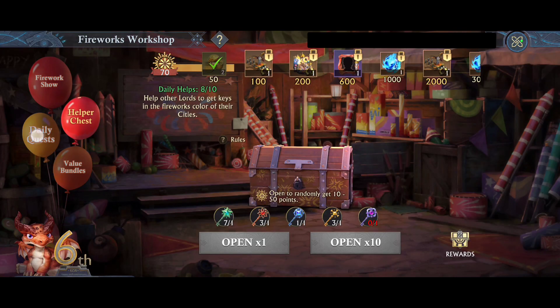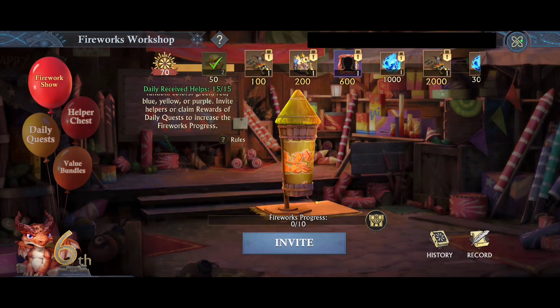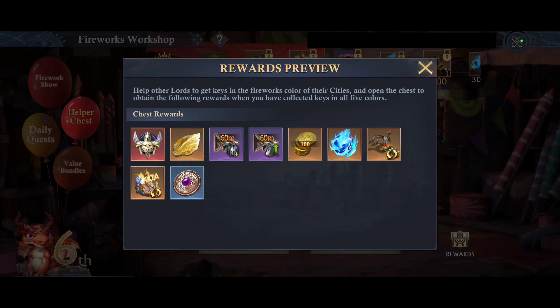Once you have collected from the daily quests or from the helps for your fireworks and you've opened those chests from your bag, you will obtain random key colors. I currently do not have a purple key so I can't show you the actual opening of a chest, but here are the rewards that you could potentially get by opening those chests.